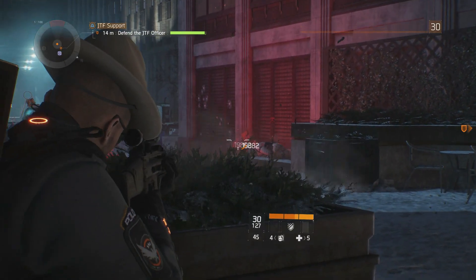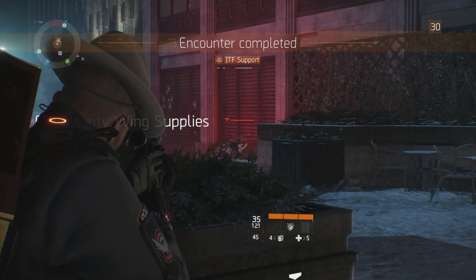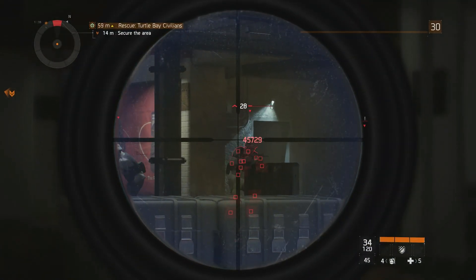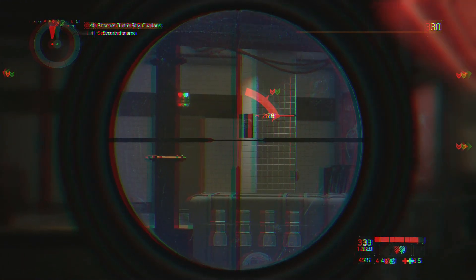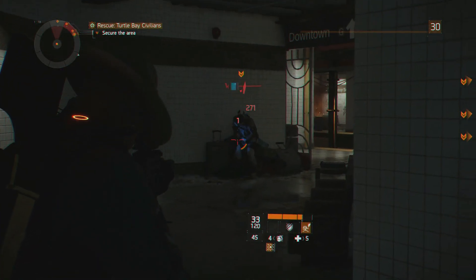On paper, the high initial stats of 65 accuracy, 25 stability, and an optimal range of 60 meters look promising, and the accuracy stats are one of the highest in the game. However, I think this is a case of a tweener weapon, as the SCAR-H puts out too much damage for an assault rifle, but not enough for a marksman rifle.